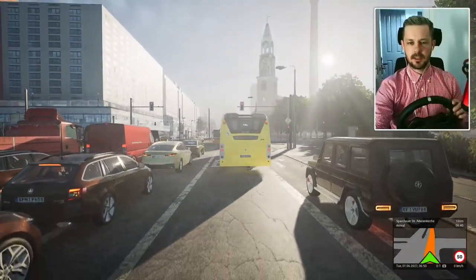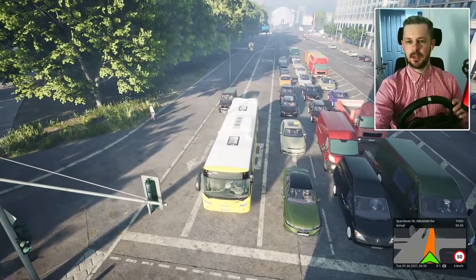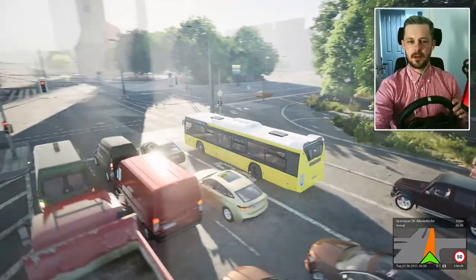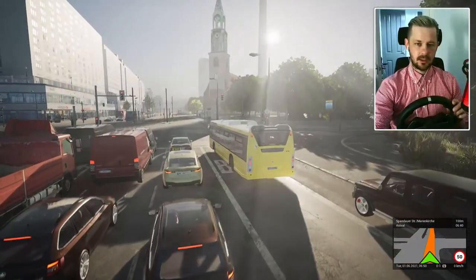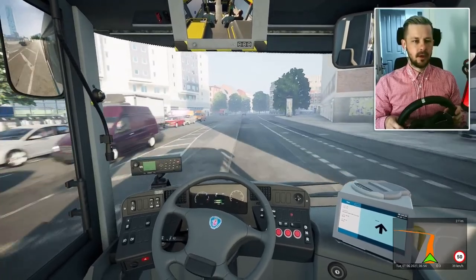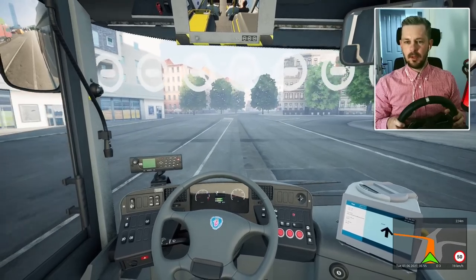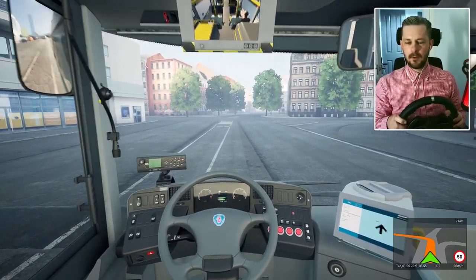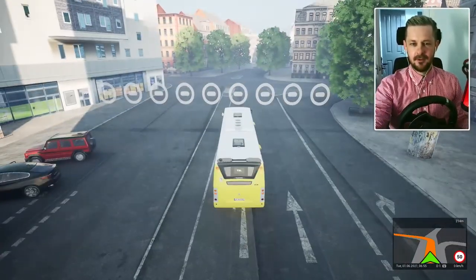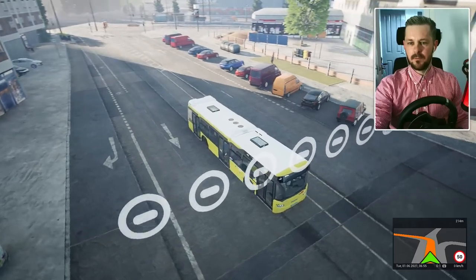It doesn't say what route we are — it just says TXL. Look how realistic the traffic is building up now. I'm sure I could jump off the bus and go for a walk in that park. There's a church — well done. Another left turn coming up. Oh, that looks like we won't be able to go further. I crashed into an invisible wall. We hit the limit — that's the limitation of the map, unfortunately.